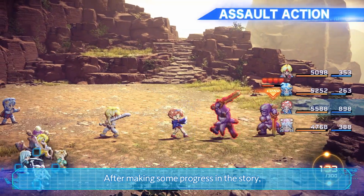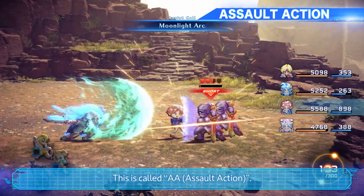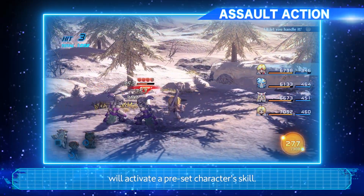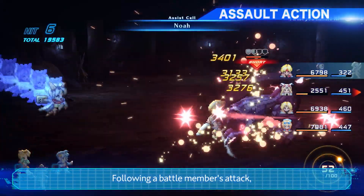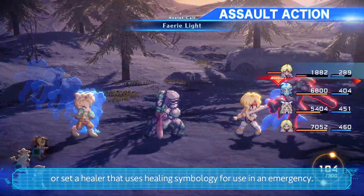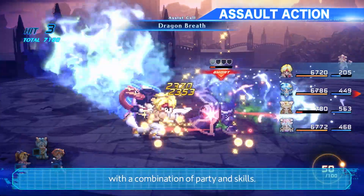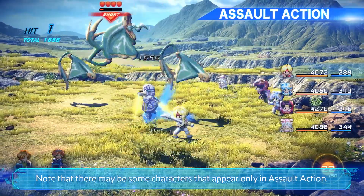After making some progress in the story, you'll be able to have follow-up attacks from party members outside the battlefield. This is called Assault Action. Each Assault Action can be set on each directional button. Pressing one of the buttons while the gauge is full will activate a preset character's skill. Following a battle member's attack, you can unleash a series of large magic attacks, or set a healer that uses healing symbology for use in an emergency. You will be able to create your own fighting style with a combination of party and skills. Note that there may be some characters that appear only in Assault Action.